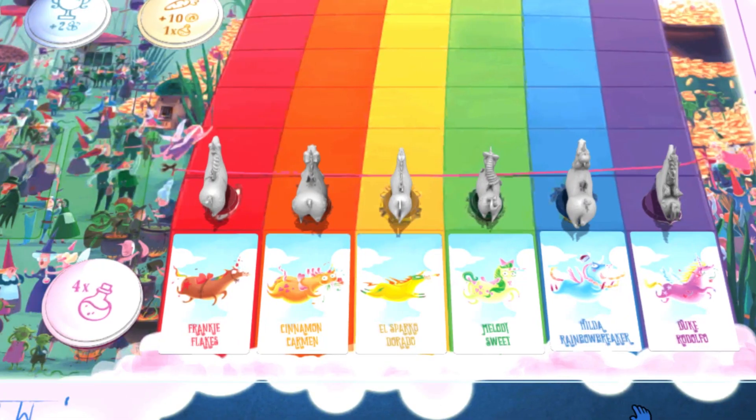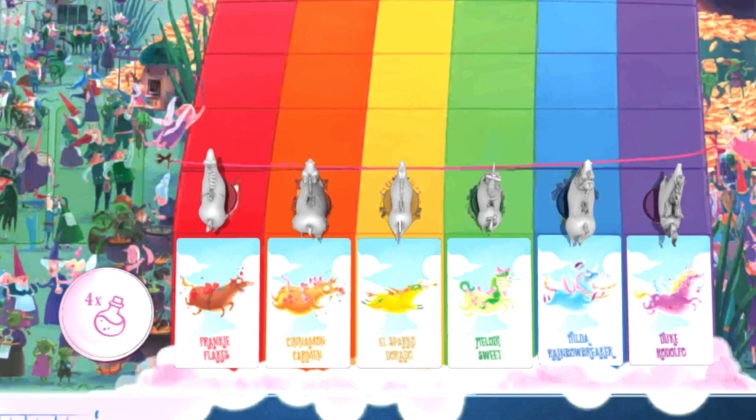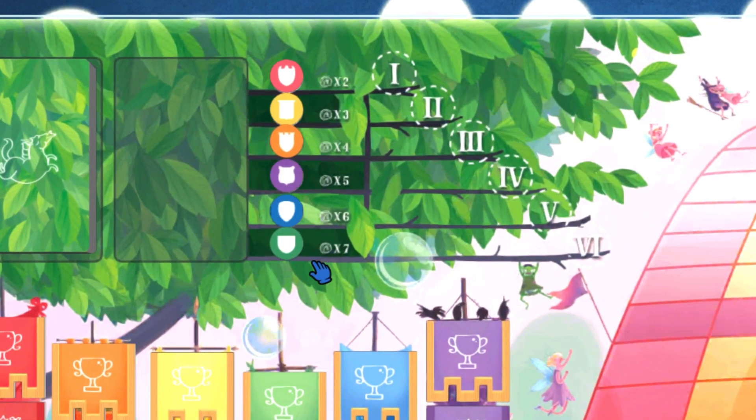Let's see step by step how to play Unicorn Fever, starting with the board and the setup. We have six unicorns of different colors, each on their own racetrack, and for each one we see the odds. For the first round they are randomly determined. It starts at the top with the fastest unicorn, giving you a payout of two times your bet if it wins, going all the way down to the slowest, which is more unlikely to win but gives a much bigger payout of seven times your bet.